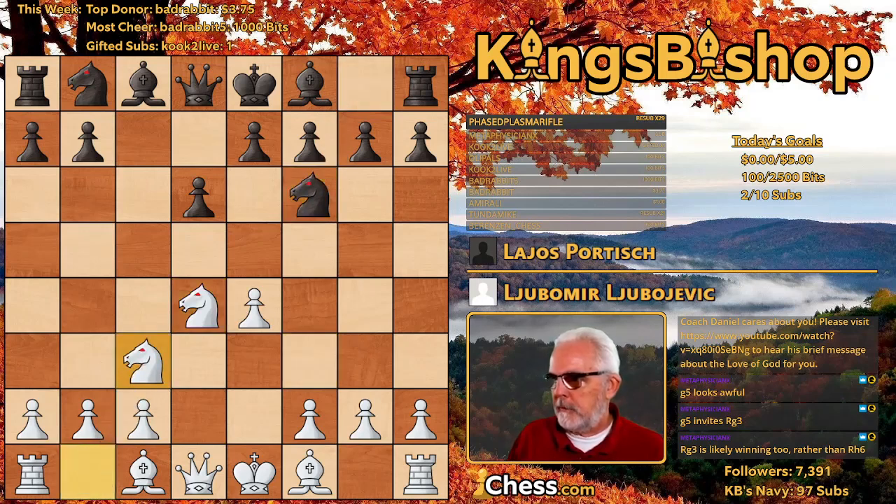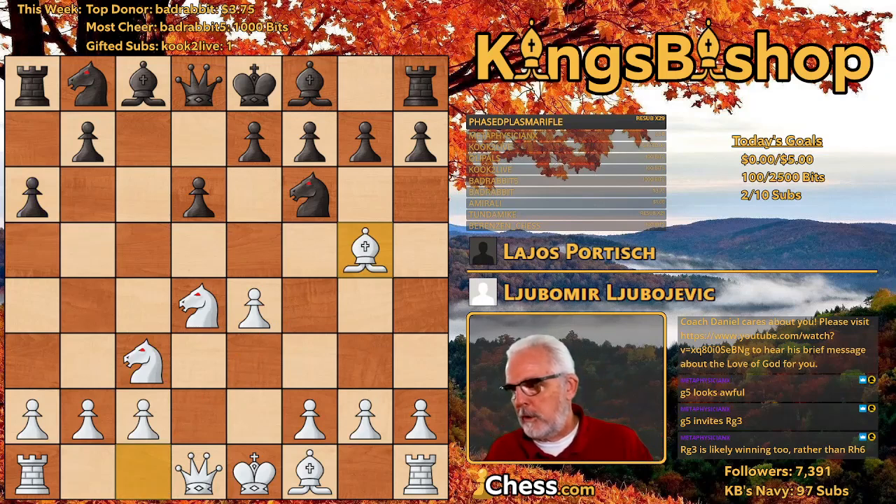Knight F6, Knight C3. A6 is Miguel Najdorf's variation. Bishop G5.